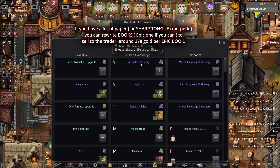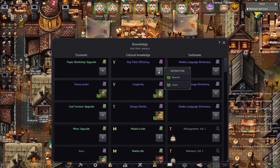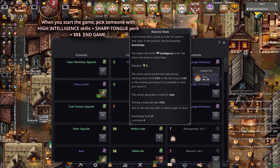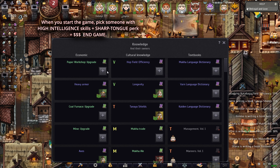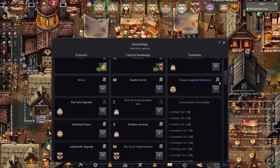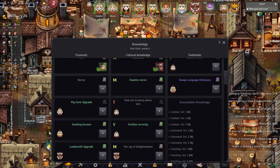One of the things I've noticed end game that makes gold are the books. I have a lot of books that I duplicate because I have a lot of paper. If you have a lot of paper you can duplicate epic books — the purple ones — and they are worth almost 300 gold each, around 268 to 278 gold. I have two copies of one book right here, so I could sell this book for 278 gold when the trader comes to my village.